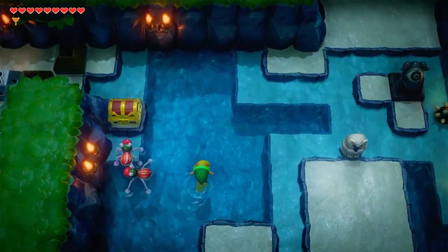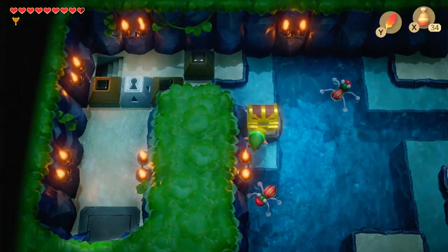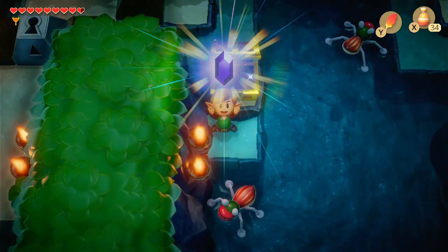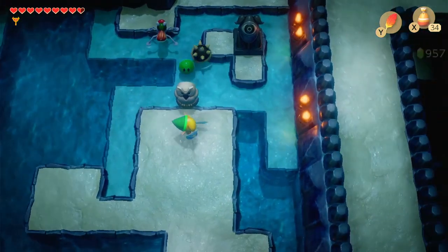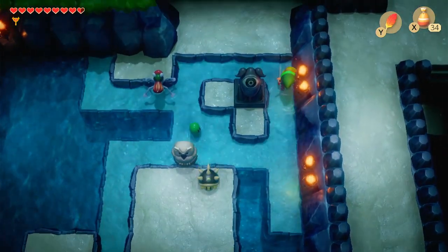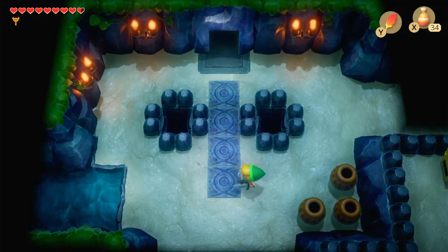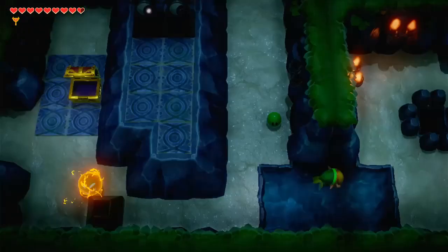But first things first, let's try and avoid these water bugs. There you go. And in this chest we get 50 rupees. Very nice. Avoid these enemies. Kill these slimes. You can go over here, but I don't think there's much here. Nope. Springs back where we were.